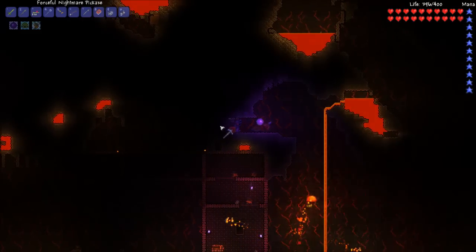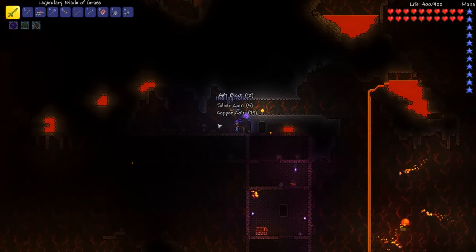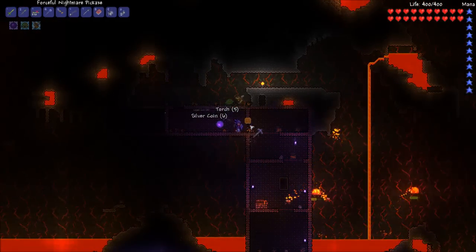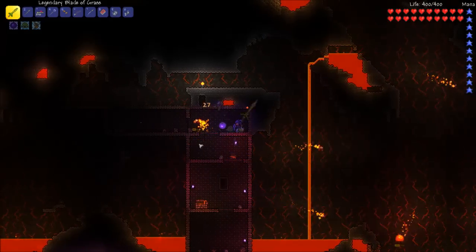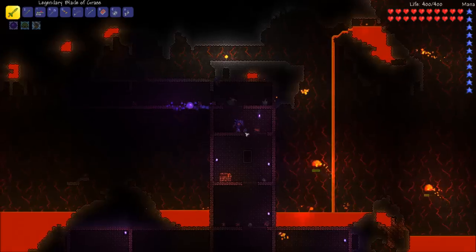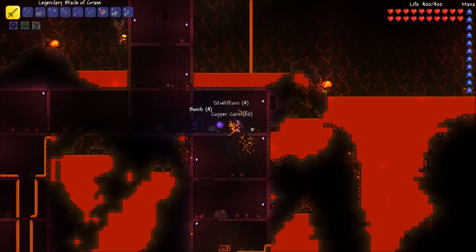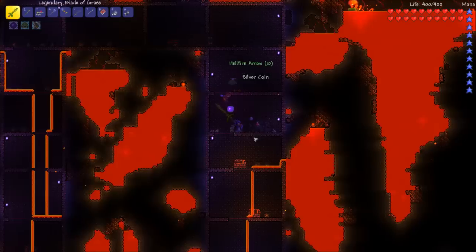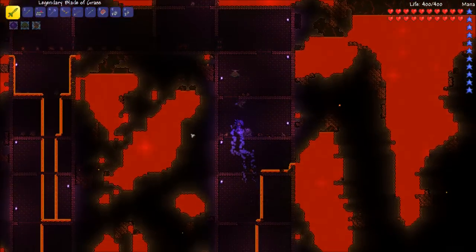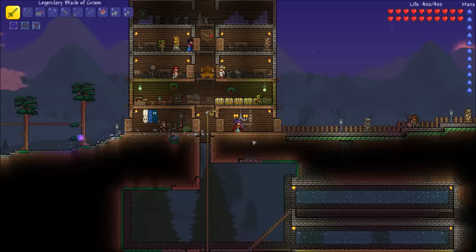There we go. Titan potion - I don't think we need it, it's melee. I'm so against melee sometimes. We're not really getting anything useful - I mean we're getting a hellforge, big deal. Okay, let's go back home. Hopefully we got some fire blossom up there - that would be awesome. Nope. I wonder why nothing's growing. If you guys know anything about this, let me know.